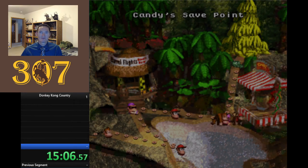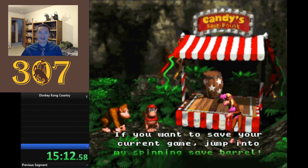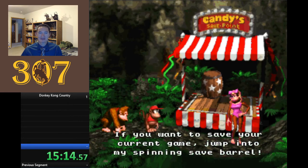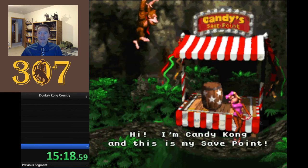Candy Kong says: 'Hi, I'm Candy Kong, and this is my save point. If you want to save your current game, jump into my spinning save barrel.' Yes, ma'am.